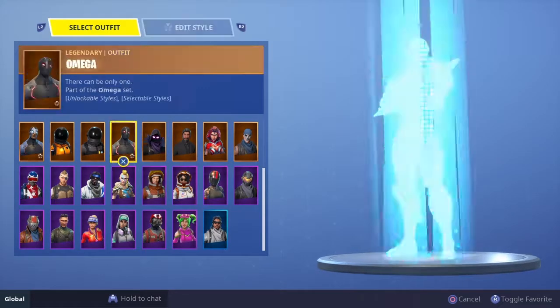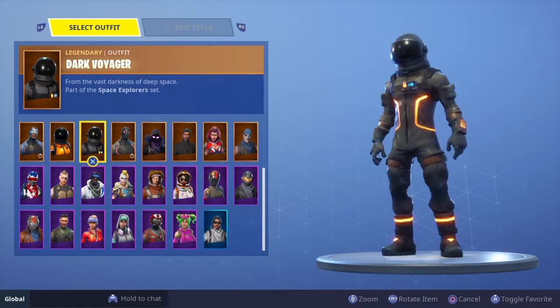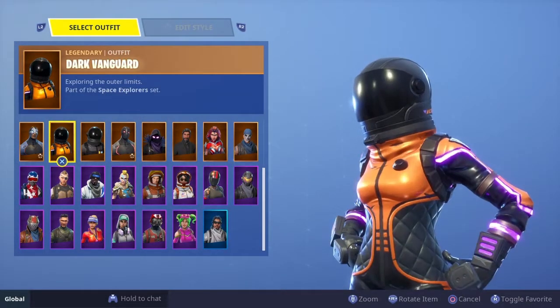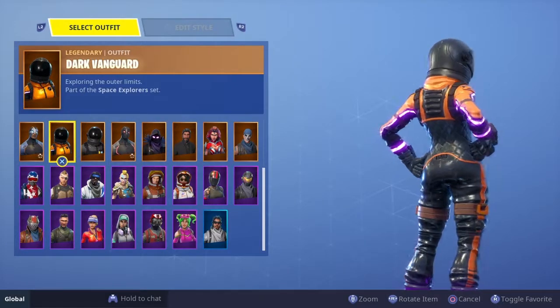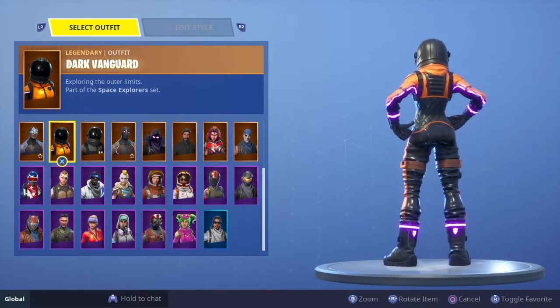Number 23 is Dark Vanguard — we went from Dark Voyager to Dark Voyager's girlfriend. This is a good skin; I like it and I used it for so long. I got so many cool clips with it. But again, everybody's gonna see you. It's even brighter than the orange-pink, and the shirt is orange while the lighting is pink — two of the worst color combos. You're going to be spotted too easily.